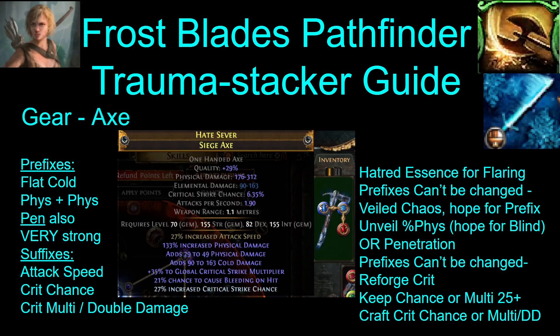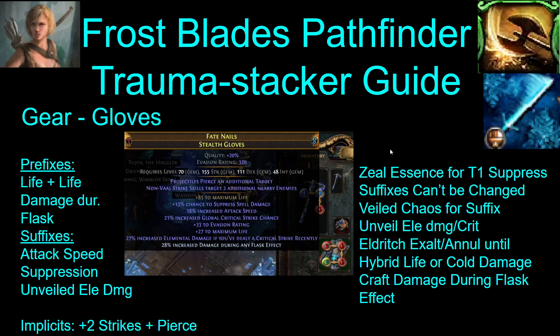For the axe, penetration is the strongest prefix, but it's a bit harder to craft. Phys and cold prefixes are also very good. For suffixes, you want attack speed and crit as mandatory, and then either crit multi or double damage. Here's how you can craft this axe relatively easily depending on what prefixes you get. For gloves, you definitely want two additional strikes and pierce. And then you need attack speed, suppression, and the unveiled elemental damage is the strongest last suffix. For prefixes, you just want life and then damage during flask effect.